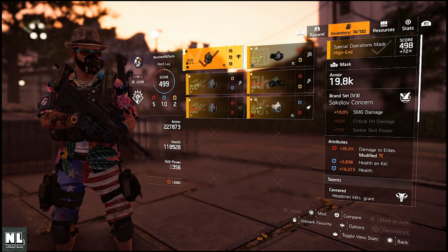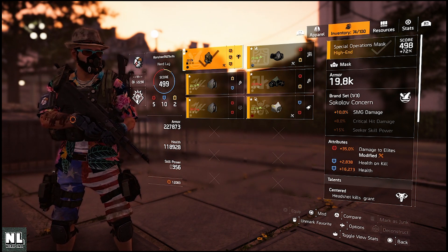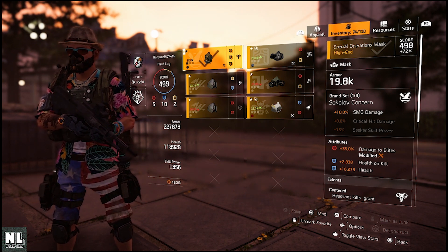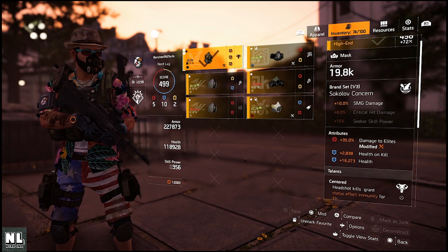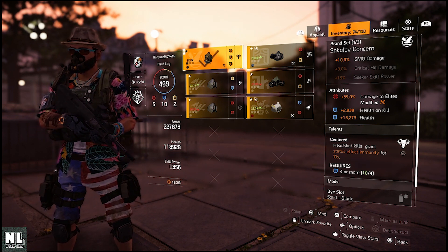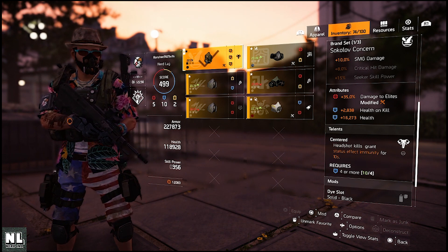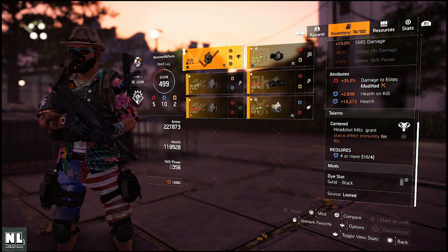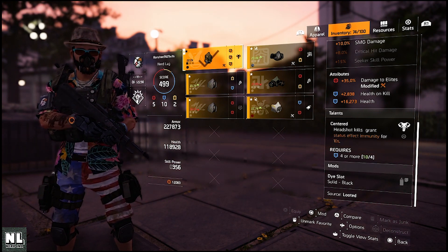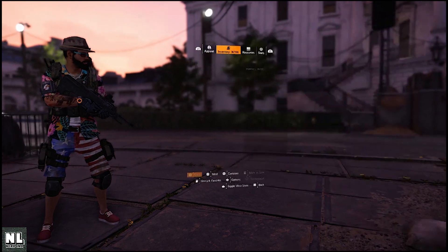For the mask you want the Sakal of Concern because the first perk gives you 10% SMG damage. The attributes you want are damage to elites, armor, and health. Because I had to reroll for damage to elites, I ended up with health on kill and health. The talent I would like is Hardened, so I get an extra 10% damage to elites.